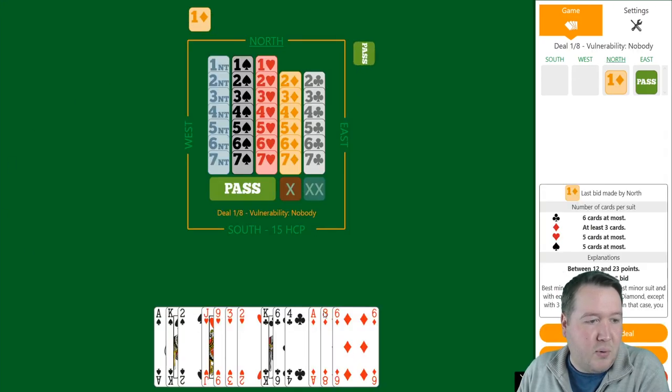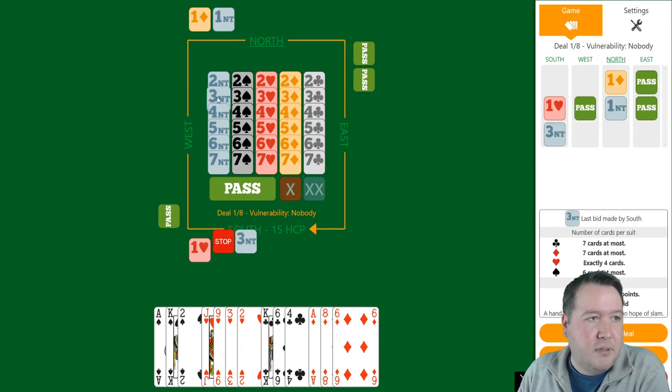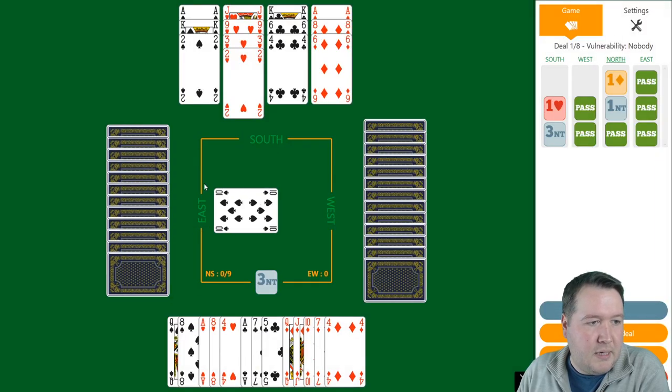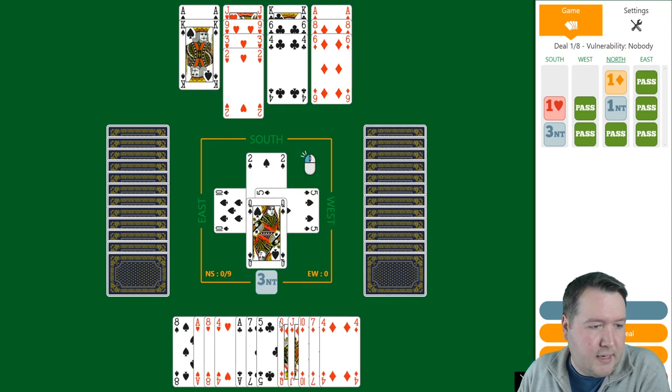I've got a 15-point balanced hand, four-three-three-three, so I probably want to get to three no trumps, but no harm in starting with one heart first and then three no trumps. Not interested in slam or anything. With a spade lead, we've got three spades, two clubs, a heart and a diamond — that's seven — so I need two more. Playing on diamonds looks like a good start, and we've got ample entries to both hands, so let's take a diamond finesse straight up.